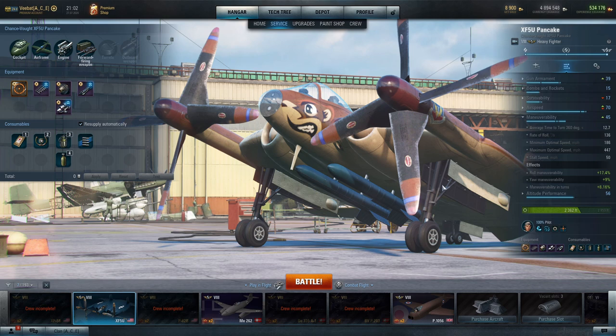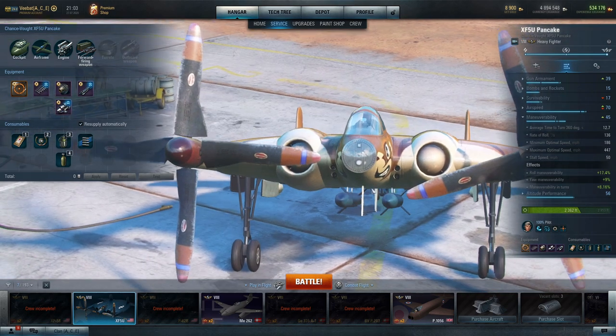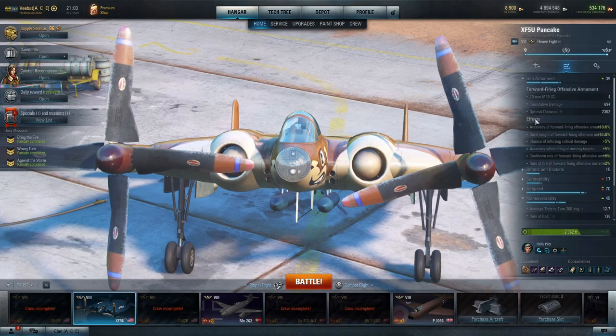We went with Aerobatics and Aerodynamics Expert, and that got our turn time down to 12.7. In a lot of ways it flies a little bit more like a multi-role. At 6,000 feet it's going to be lower than any of the other tier 8 heavy fighters — the 262 will be able to get up a little bit higher — and the maneuverability is kind of on par with the Focke-Wulf 190 at tier 7. We're at nearly 700 damage a second and the range goes out to 2,300–2,400 feet, which is decent.